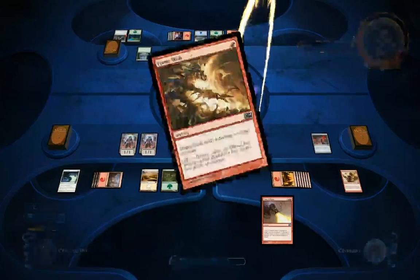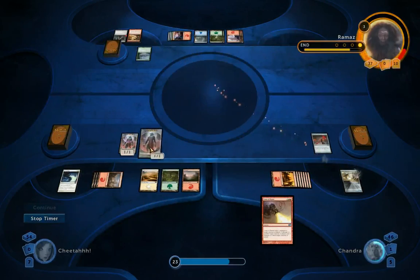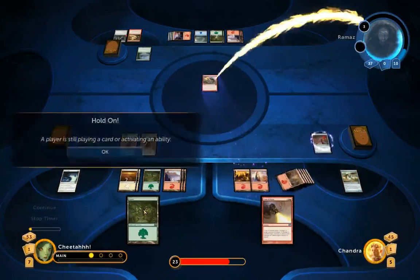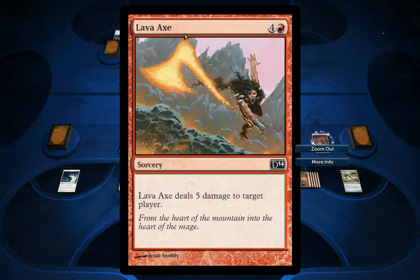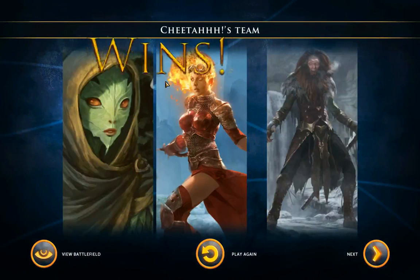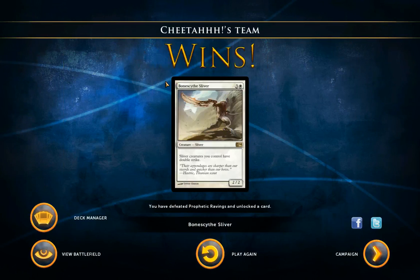He has Flameslash — I don't know why he used it on that; personally I would have used it on the ones that can be buffed. But Chandra has Lava Axe. So I don't feel like Chandra played very well, but she did win me the game. So double strike for Slivers — that's good.